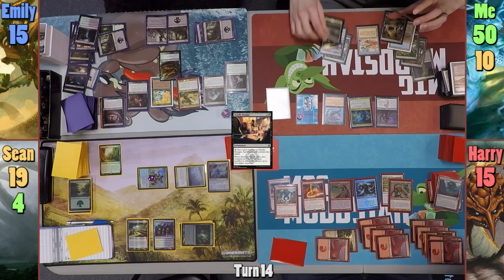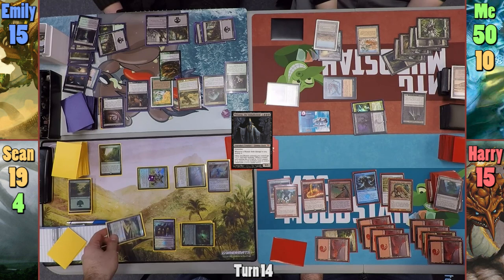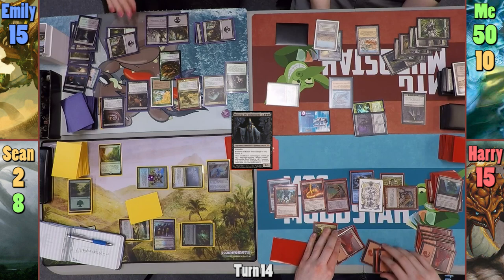She taps it in response to exile my Elish Norn. I play a Plains and cast Mikaeus with Caridor in my main phase. Moving to combat, I swing everything at Sean, who is seemingly defenseless, with 22 points of damage. Sean taps Maze's End to take the Mindslicer out of combat, but still takes 17 points. I pass to Harry. At the end of my turn, Harry makes a copy of Wyrmcoil Engine which will stick around until the next end of turn, and he starts his own turn drawing a card.